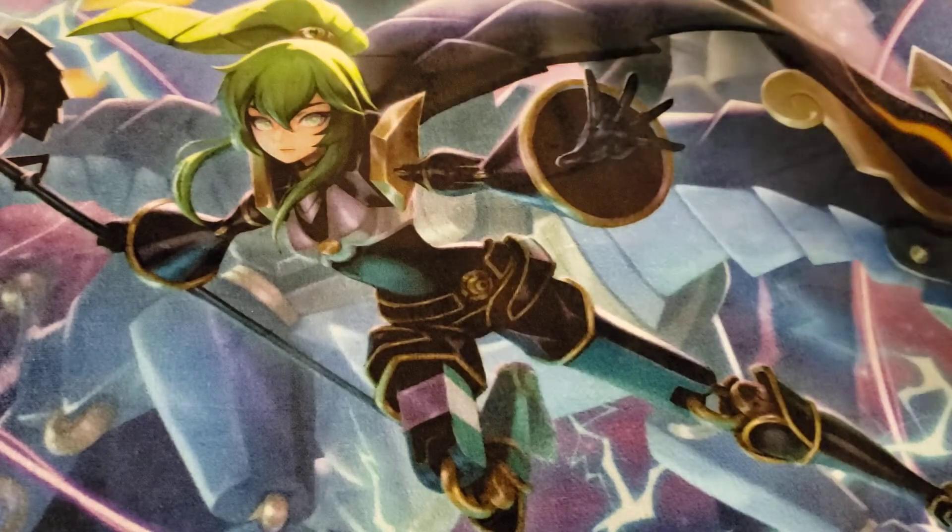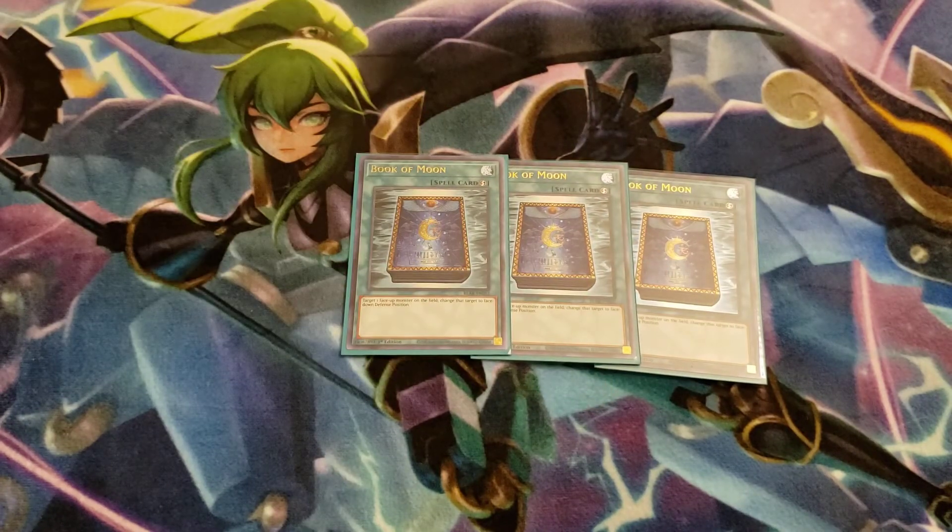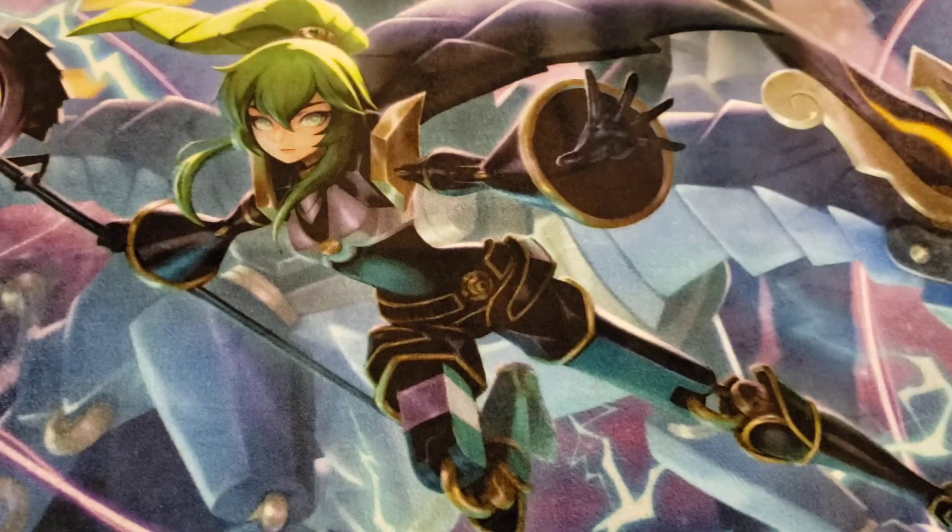Lastly for the spells, an interesting card this format: Book of Moon. A lot of people are playing it now that it's back at three for the first time in forever. It's really really good, especially the interaction with Virtual World, or being able to put a Zoo monster face down. All your monsters are flip monsters, so putting them face down isn't the worst thing. You can set something like Wendy and then flip her again on the next turn, so there are a few interactions that come up allowing it to be used for offense and defense.